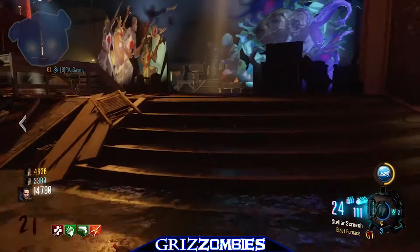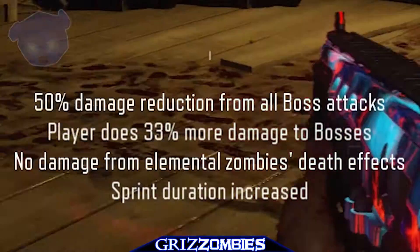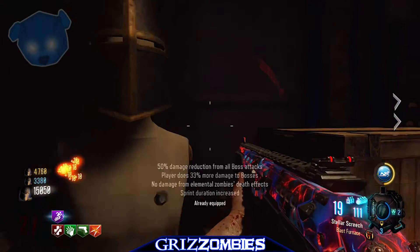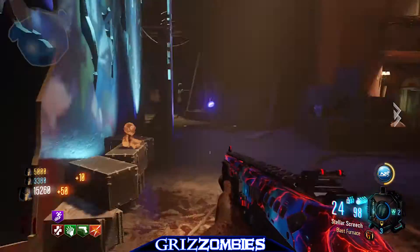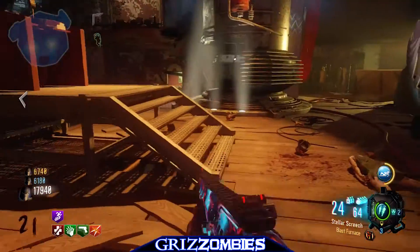This helmet is by far the best for boss kills, boss rounds, boss damage reduction, and also sprint duration. You'll also have no elemental damage from zombies, which is very important so you don't get blast damage hit from them. This is what it looks like up close.